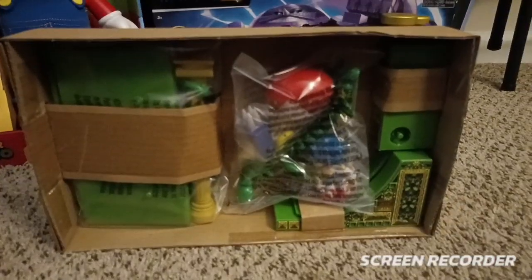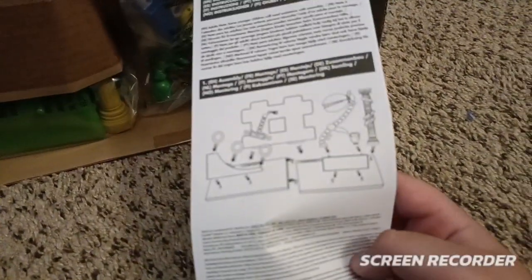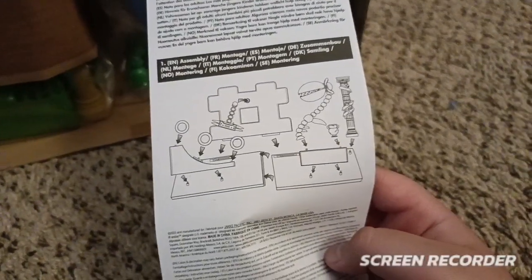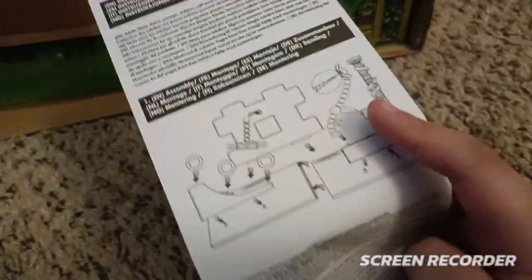Well, let's get started opening it. Let's actually open it — and this is what it looks like. This is where we place the helmet. Let the camera focus. This is where you're supposed to place it, and it comes with new rings. Let's go!